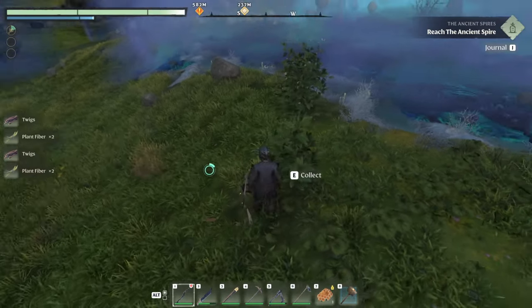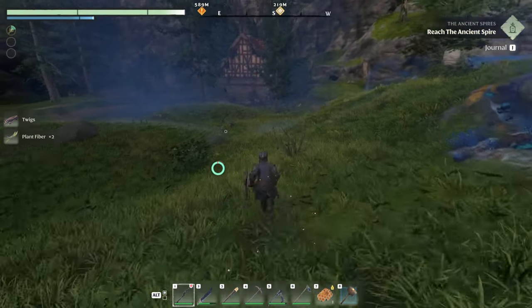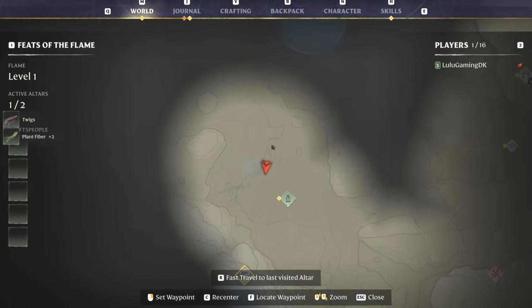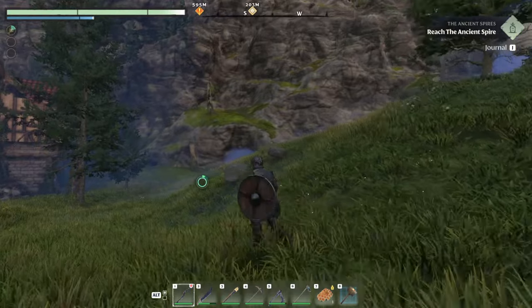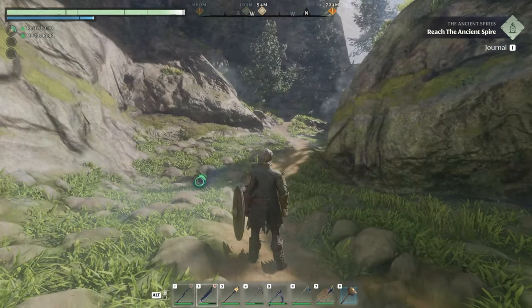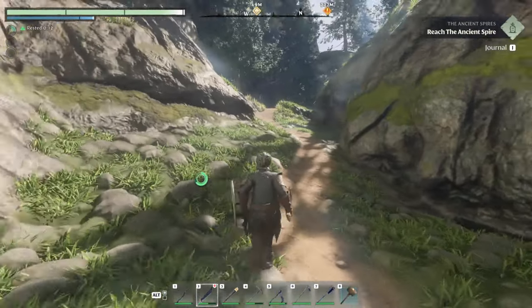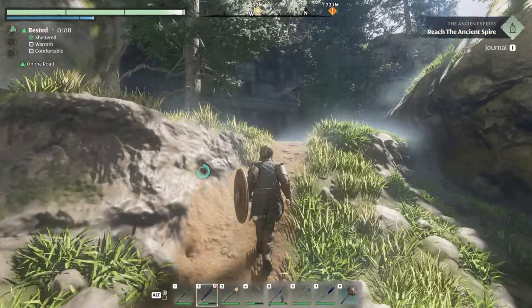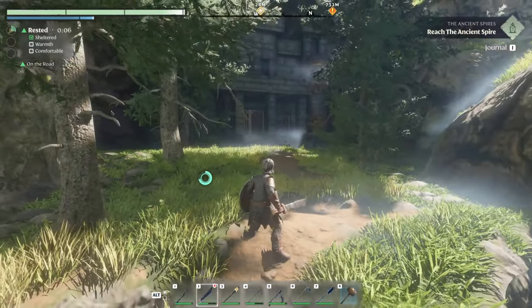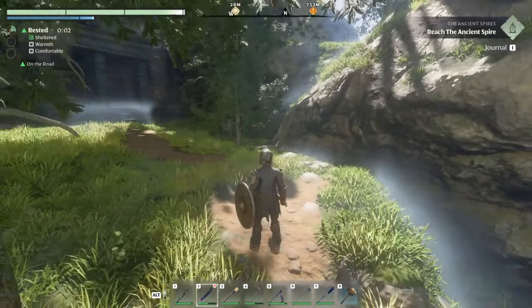Oh, butterflies — I can't get those butterflies. All right, let me see if I can figure out how to get to this location. Bringing us back — I had to do a little time jump. I got a little lost; I couldn't figure out how to get here. I think this is it. Yeah, there's a little path I had to find — I died a couple of times.